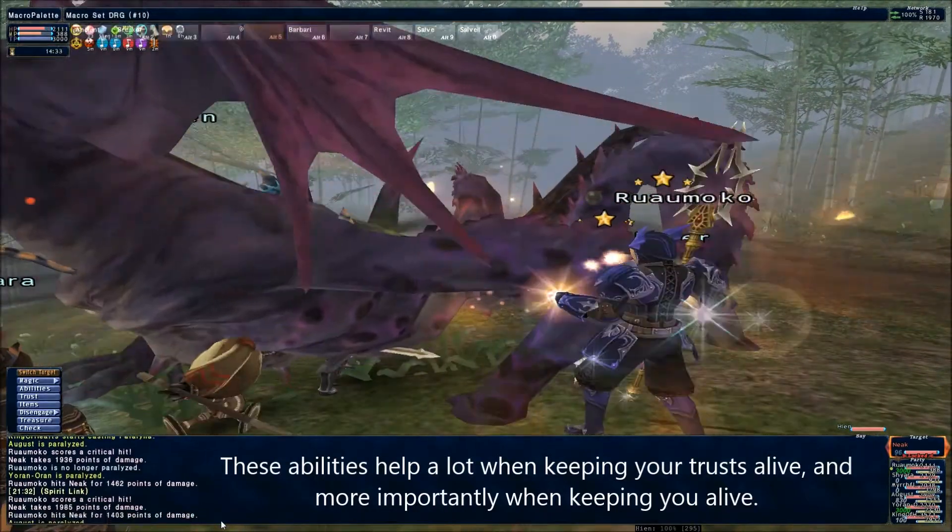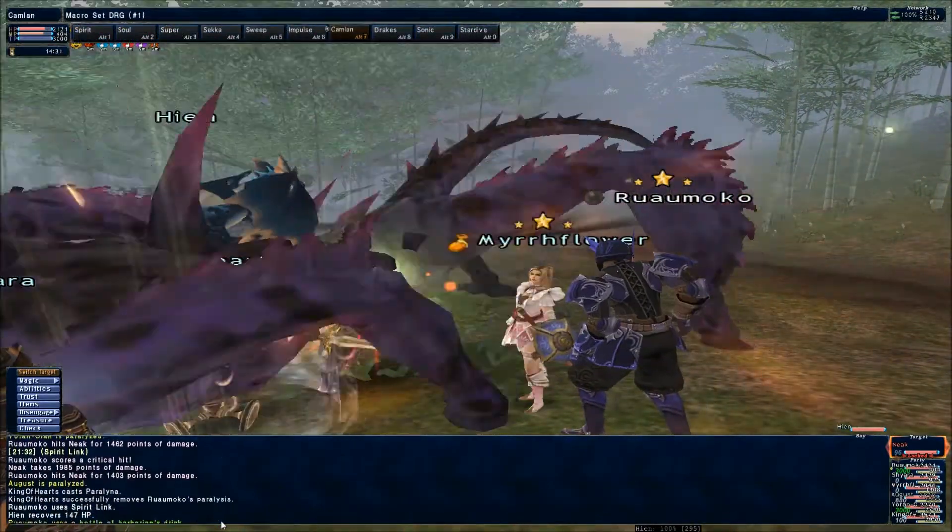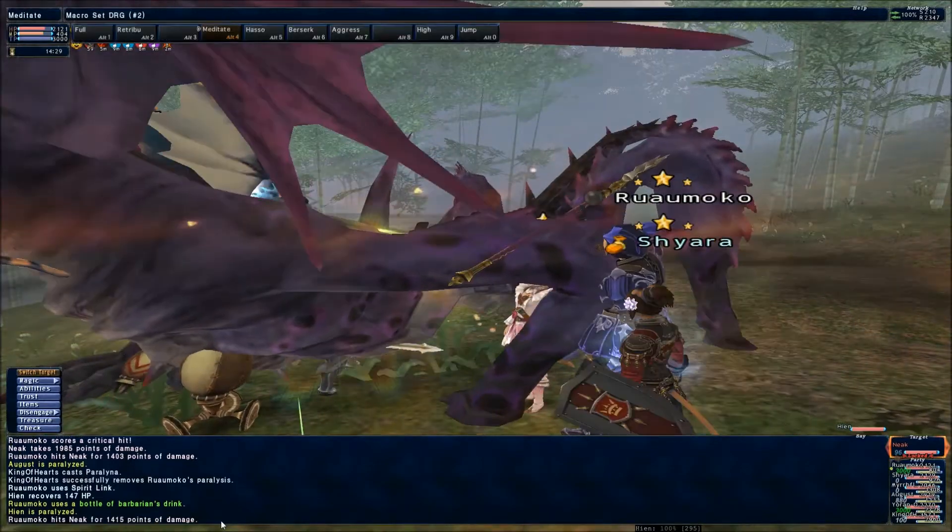Open each fight with Spirit Link to level up your Wyvern, which increases your attack power, and use Angon to lower Neek's defences.